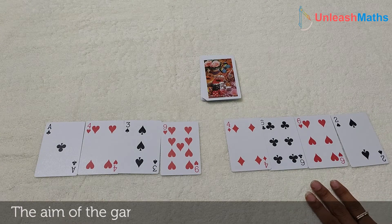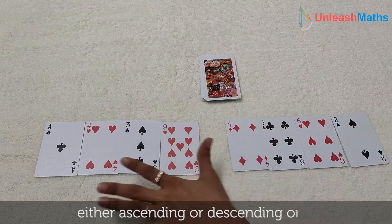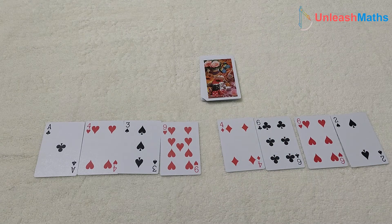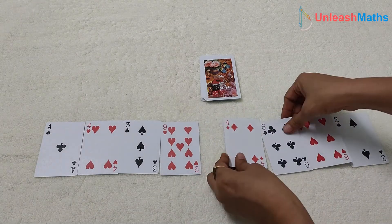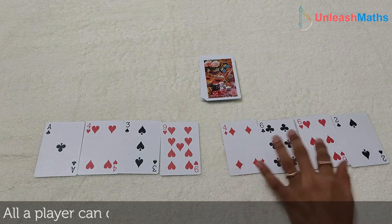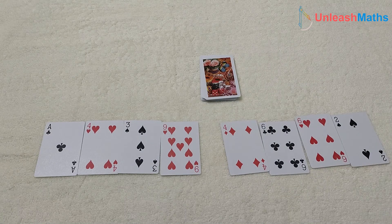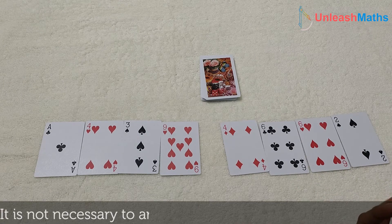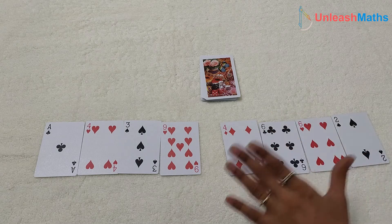The aim of the game is for the player who arranges their cards first in either ascending or descending order to win the round. The trick is the players cannot rearrange the cards freely — they have to keep the cards in the same position. All they can do is exchange one card at a time with the top card from the deck. Players can arrange cards in ascending or descending order, not necessarily in consecutive order — for example, 3, 4, 5 and 6 is not required.